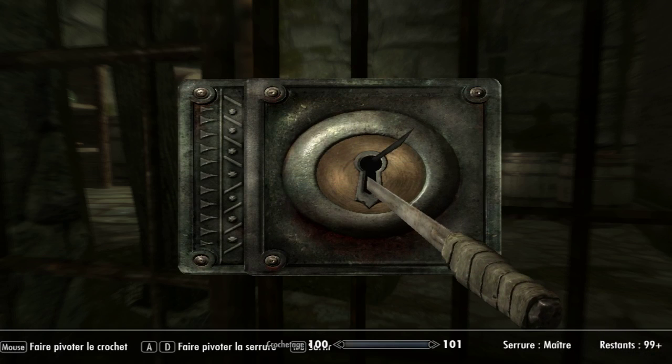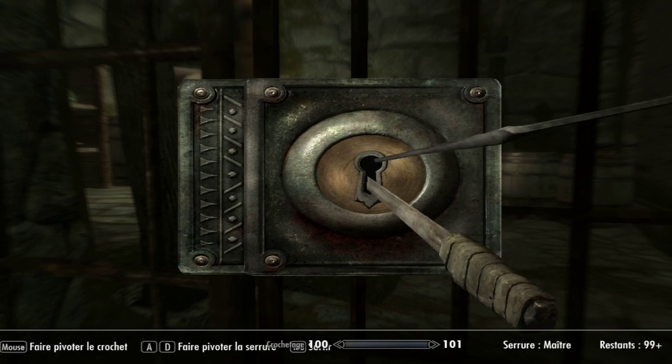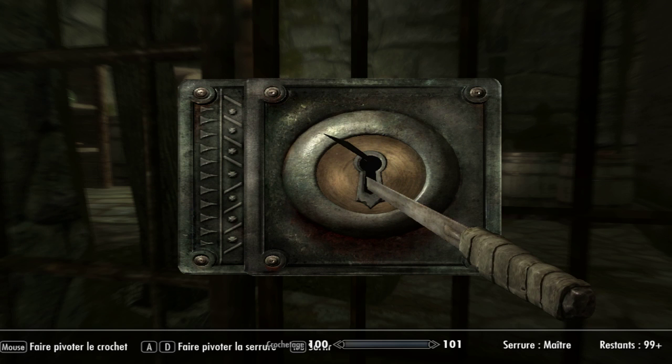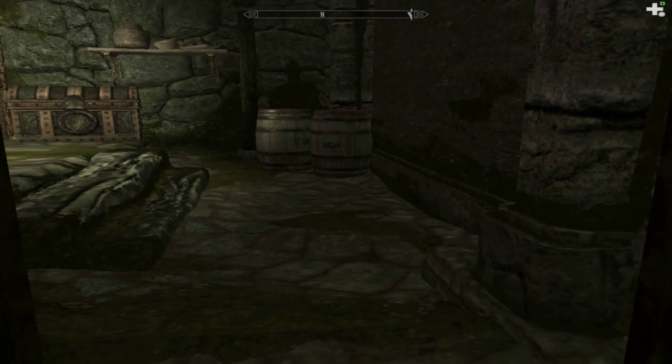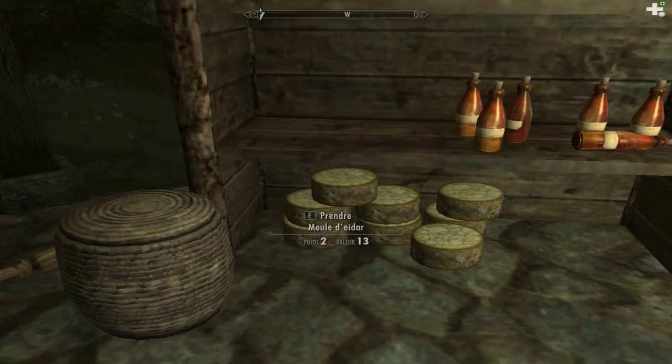On va essayer de l'accrocher. C'est vrai que c'est beaucoup moins facile tout de suite. Allez, une ellipse, on tourne. Je crois que tu as raison, on va faire une ellipse. Et on se retrouve dès que j'ai déverrouillé la serrure. Voilà les amis. Après quelques minutes de crochetage.